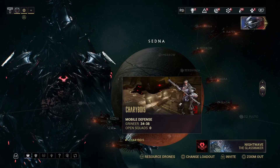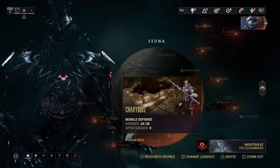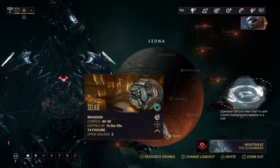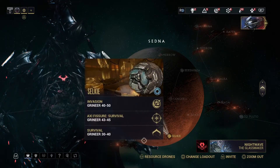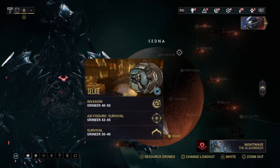The other mission I recommend was mobile defense, and for that I recommend taking Khora so you can sit in the Strangledome. To finish it off and get the remaining 360 pigments, I did Selkie, which is a level 30 to 40 survival.